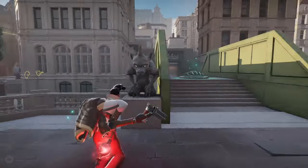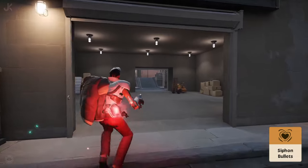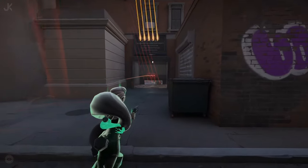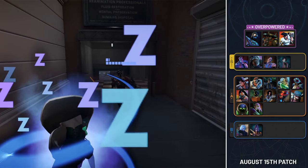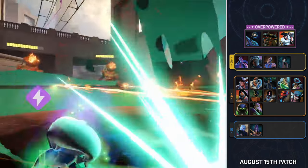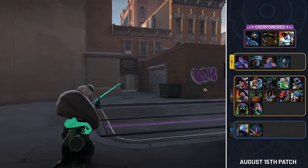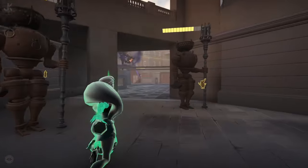For those looking to counter him, I'd recommend any abilities with hard CC and picking up the item Siphon Bullets, as it can drain his health even despite the damage over time effect. Now, let's wrap this up with a look at our tier list as a whole. Currently, Shiv, Seven, and Dynamo all sit in the OP tier, with many others shifting their positions in this patch. Let me know in the comments if you would change any of the hero positions in my tier list, and leave any feedback for what you'd like to see included or excluded in these patch breakdowns going forward. Thanks for watching and I'll see you all again very soon.